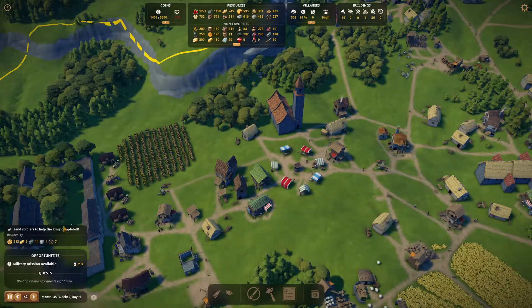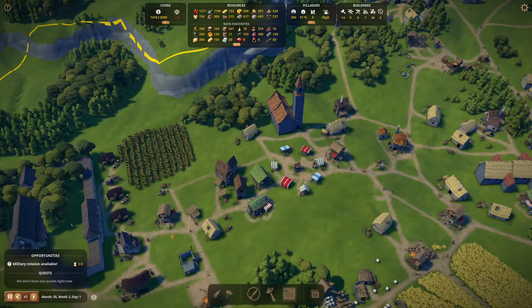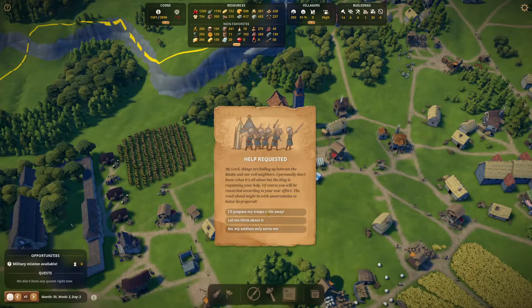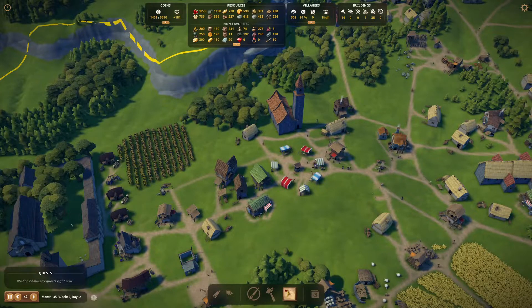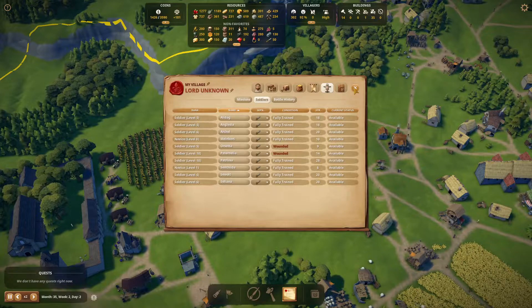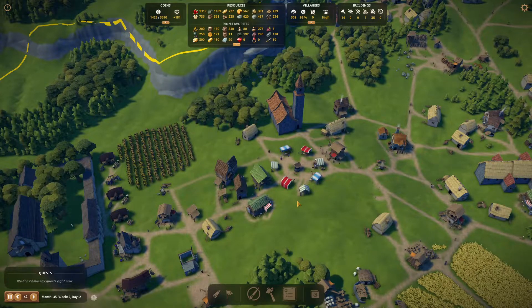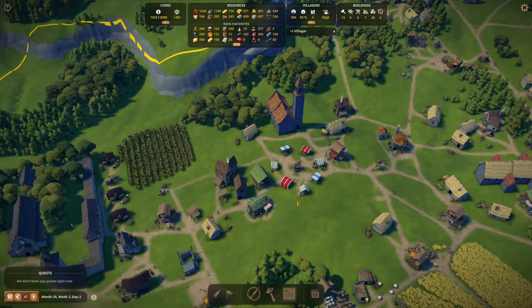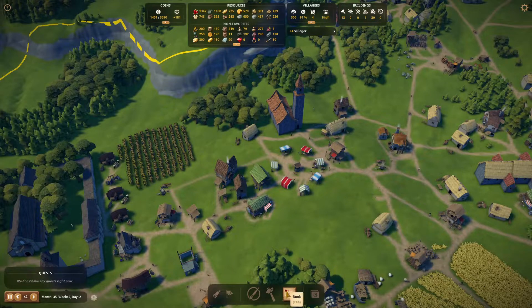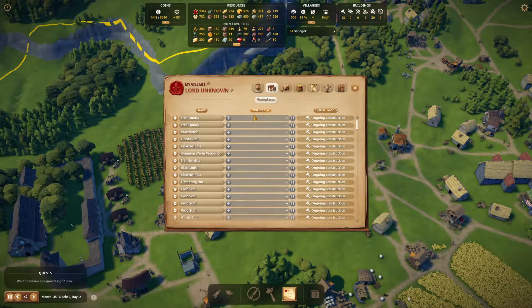Your soldiers are back! They brought in some money and some food. There's a military mission available — it's a difficult mission. Our soldiers only serve me right now, next time we'll go. We want an easy mission and send out five soldiers, and then we want another easy mission and send out five soldiers. Or we can do a difficult one with ten soldiers. Four new villagers came in.